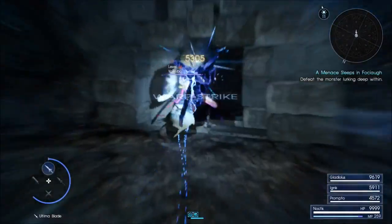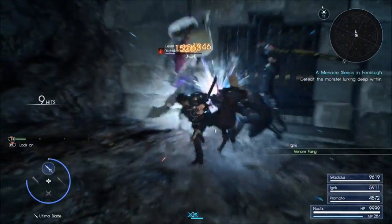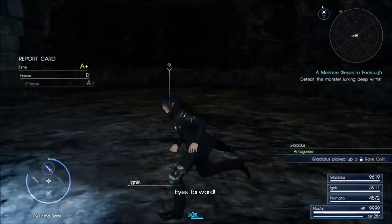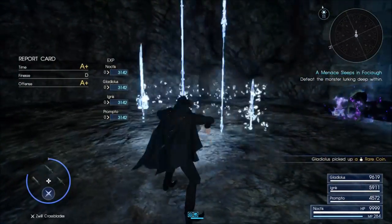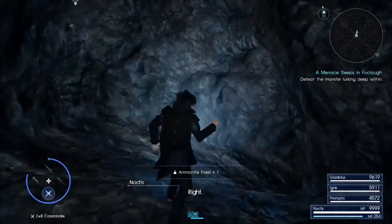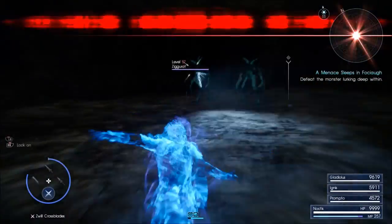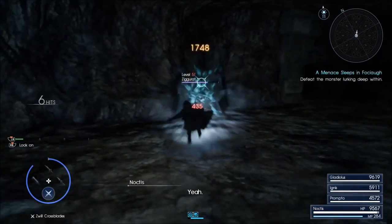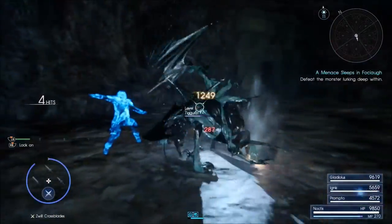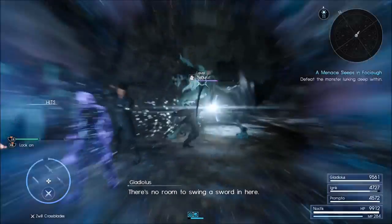Specifically, there are these items — and there are these guys right here. These damn samurai recolors. The Yojimbo, and I think somebody else is supposed to show up later. And these guys are here too. If I'm not mistaken, you fight these guys in a hunt, and they were at a higher level — I think level 72 when you faced them in a hunt.